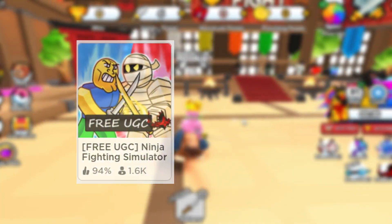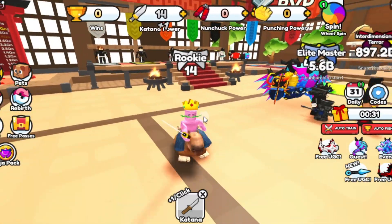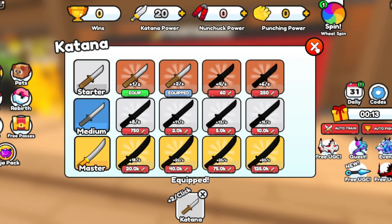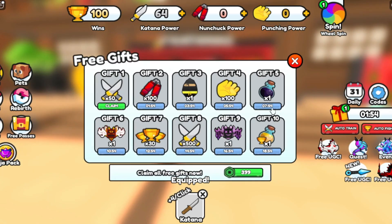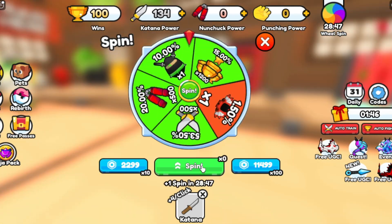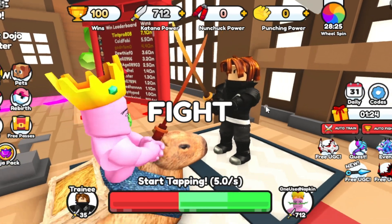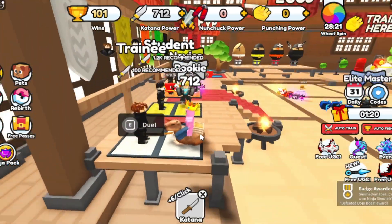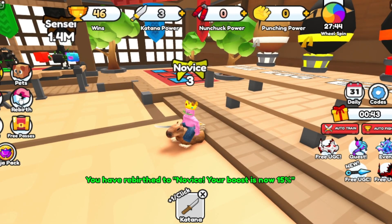Number 2: Ninja Fighting Simulator. In this game, you fight ninjas. But first, you need to up your katana power — every time you click, you have more katana power. Once you reach a certain amount of katana power, you can equip a new katana, which gives you more power each click. This game has daily rewards and gifts you can get every few minutes, and a spinny wheel. Once you have enough katana power, you fight a ninja — clicking as fast as you can to beat him. If you beat him, you gain trophies, which you use on eggs for pets. Your objective is to beat all the ninjas and go to the next world.